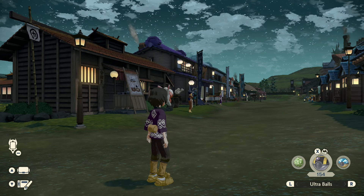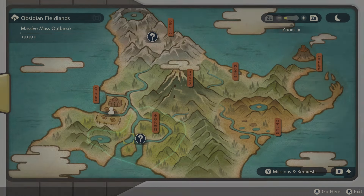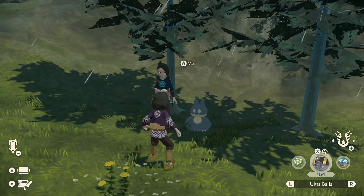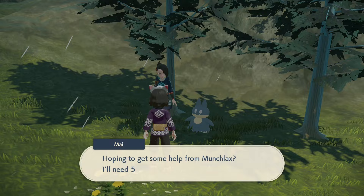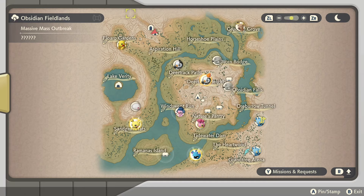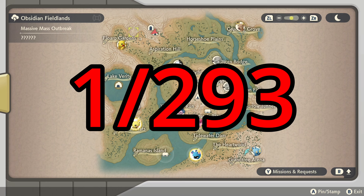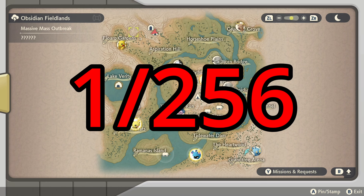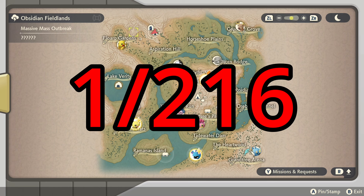The second method is Massive Mass Outbreaks. The odds of finding a shiny are a little worse than in regular outbreaks. The base chance is 1 in 315, 1 in 293 with research level 10, 1 in 256 with perfect research, 1 in 241 with research level 10 and shiny charm, and 1 in 216 with perfect research and shiny charm.